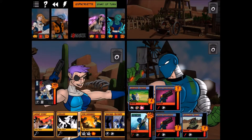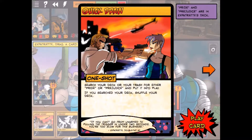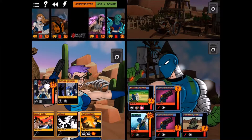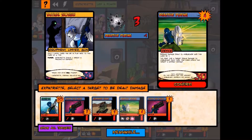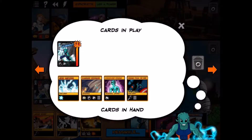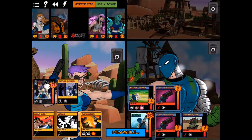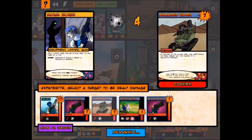Expatriate is quickly becoming one of my favorite characters — a lot of fun. We have a Quick Draw and a Tactical Shotgun. The shotgun is better right now, so we play that and use it on the automated turret to take it out. She draws a card.